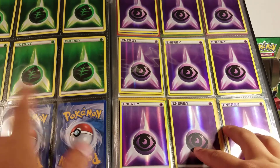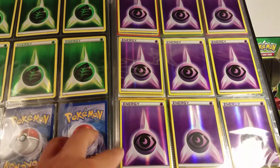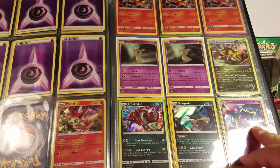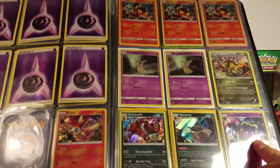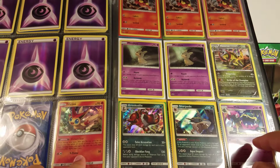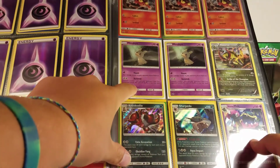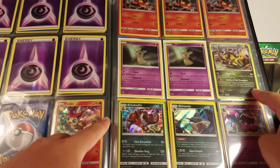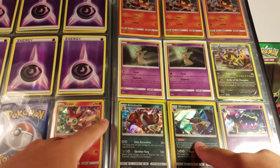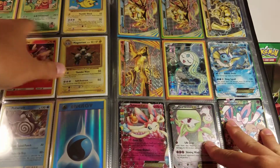I don't play competitively, so these are of absolutely no use to me. So if you're interested, let me know. On this page we've got some holos — Victini from Guardians Rising, 3 Litten promos, these are the Mimikyu promos from the box, Haxorus from Plasma Blast, Crocodile, Sharpedo, Muck, all from Sun and Moon Base. We've got some Secret Rares.